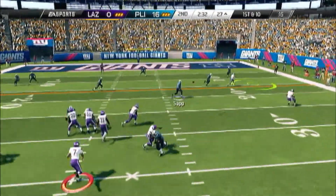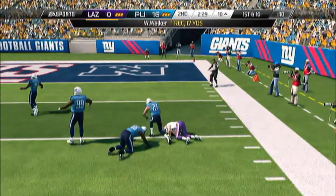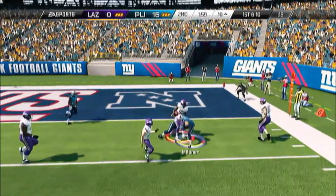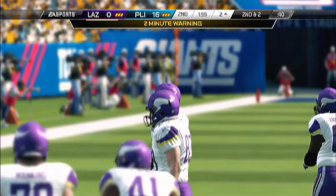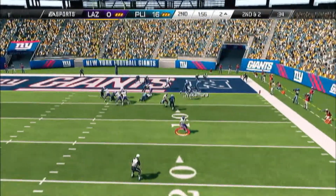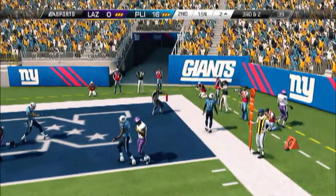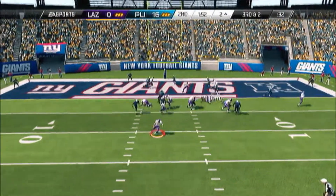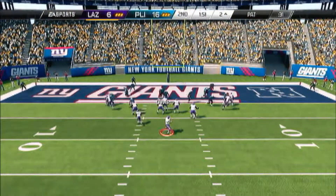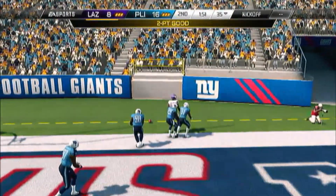He gets into the red zone — inside the 20. First and 10, and he throws to my user again. I just feel like he's testing me today. Third and 2, we send heat and he finds a guy in the end zone open. I try to come with Eric Berry to tackle him — that wasn't happening. Then he went for two and got the two-point conversion.